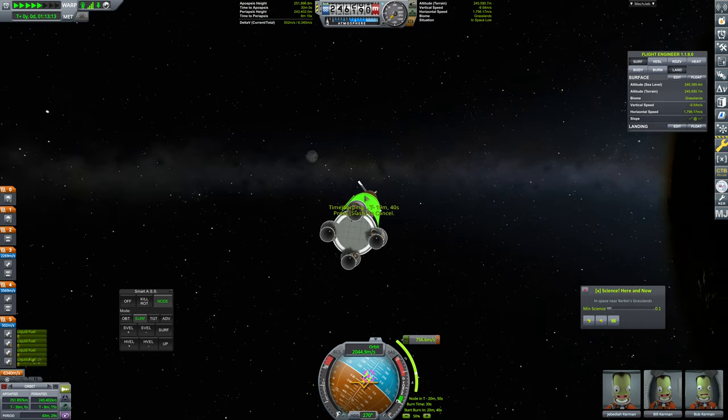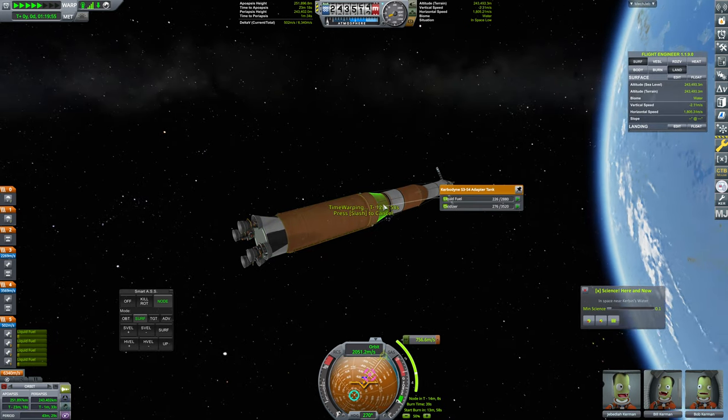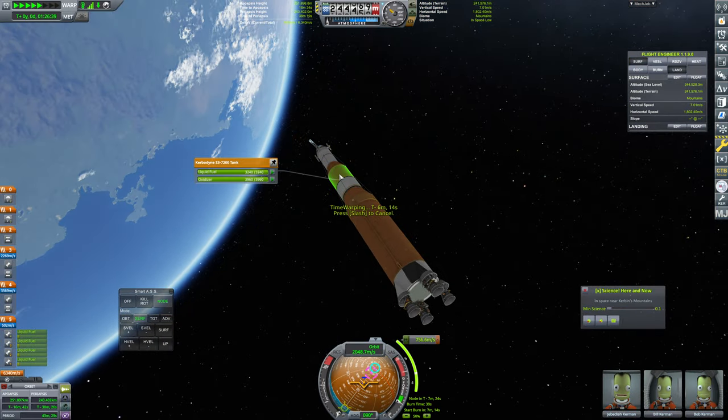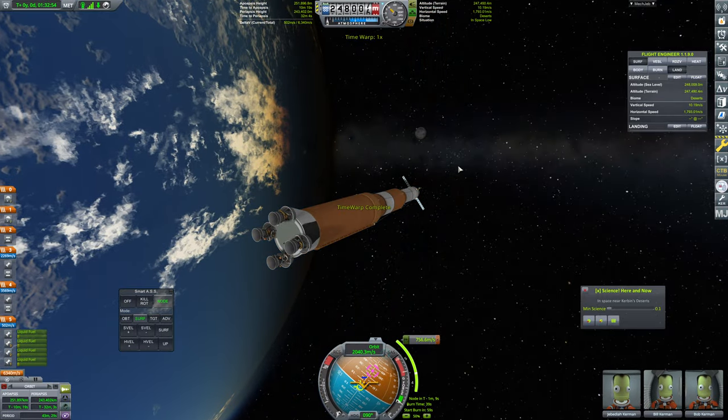Let's cruise on forward here — we're going in this direction. We do have a little bit of fuel left in this first stage. We're going to be ditching that quite soon and burning off of our second stage here, but we've got so much fuel here — so, so much fuel.